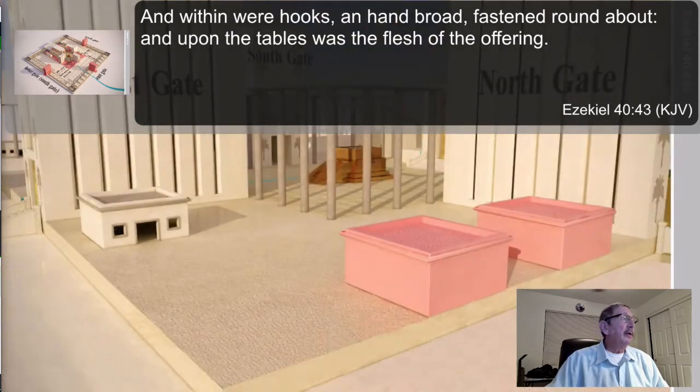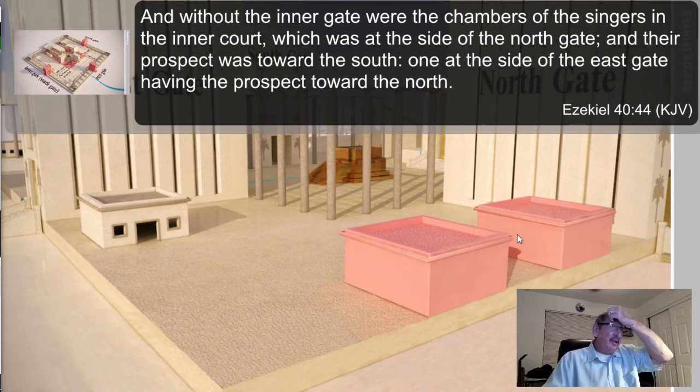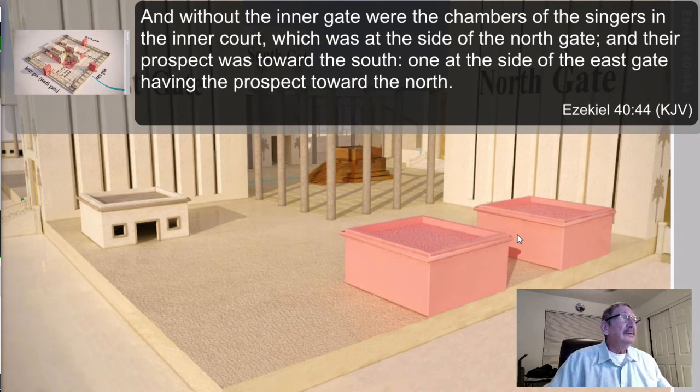Moving into verse 44: 'And without the inner gate were the chambers of the singers in the inner court, which was at the side of the north gate, and their prospect was toward the south — one at the side of the east gate, having the prospect toward the north.' These two buildings shown in red here — these two are the chambers of the singers we're talking about, one by the north gate and one by the east gate.